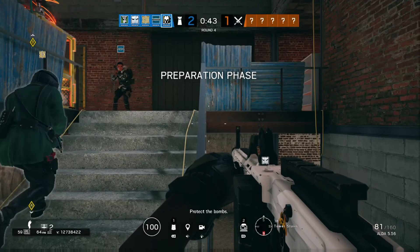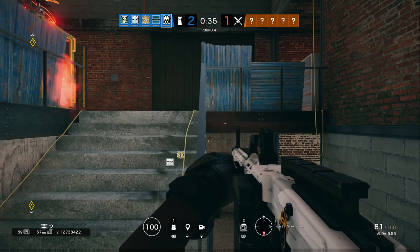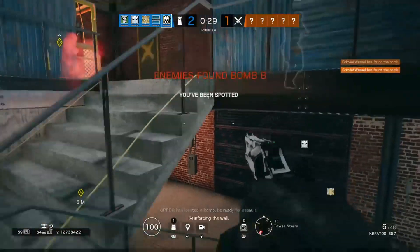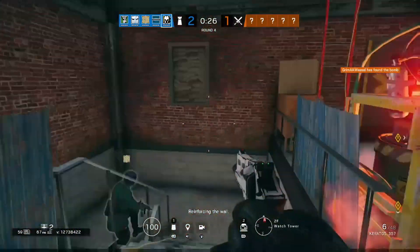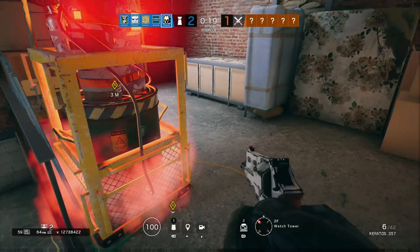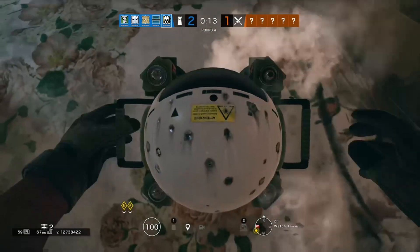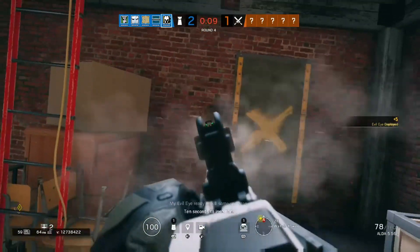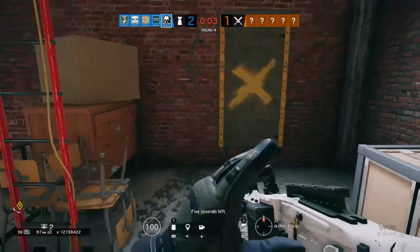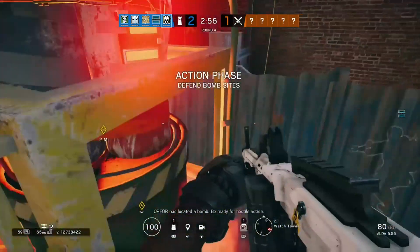Protect the bombs. Located a bomb — be ready for assault. Reinforcing the wall! Fire! Fire! My evil eye — ready to kill some stronzoes. Ten. Fire! Op 4 has located a bomb. Be ready for hostile action. A.D. is up and running.